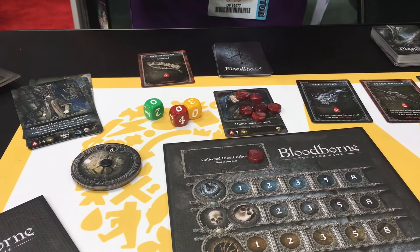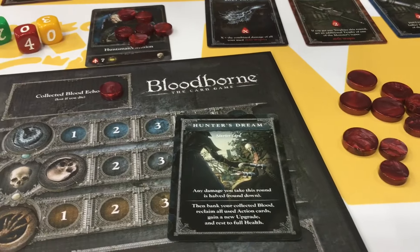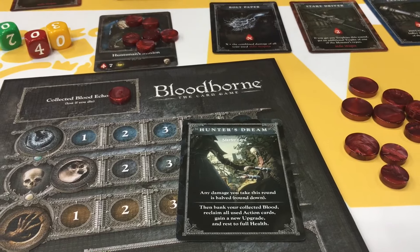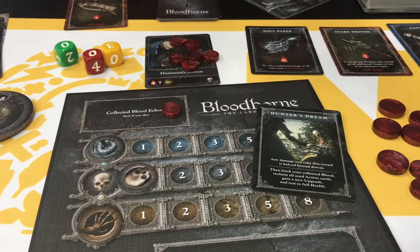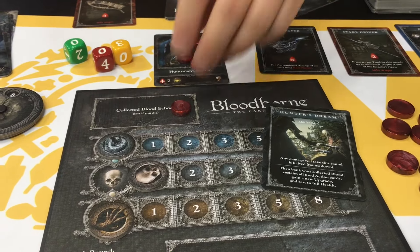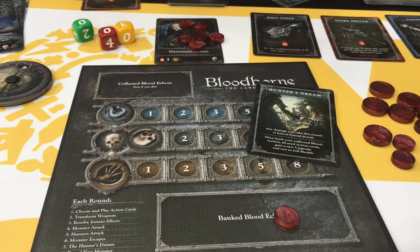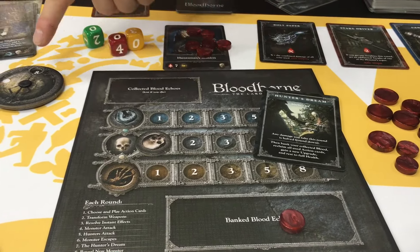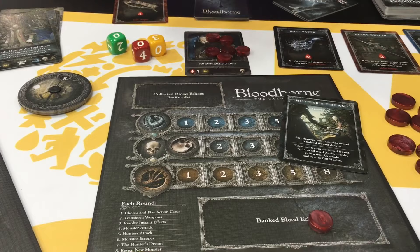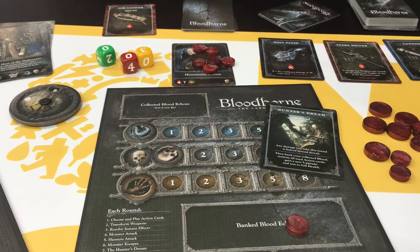One way to avoid it is the Hunter's Dream. This is a very important card in the game — it's kind of like a save point. When you play the Hunter's Dream, you're going to take only half the damage that the monster deals that round. You're going to be able to move your collected blood echoes into your banked blood echoes slot, and those are safe for the rest of the game. You're also going to restore to full health and be able to collect all of your action cards back into your hand.